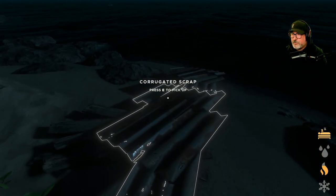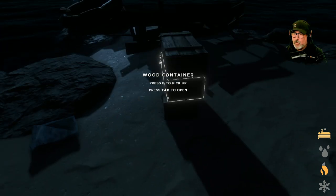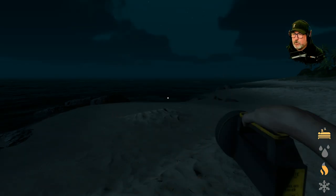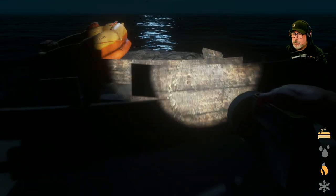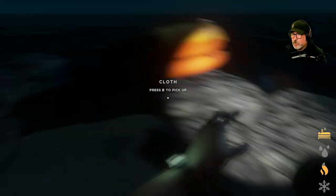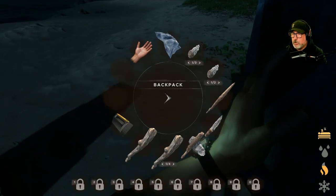We're going to take all of this. Let's see if there's anything worth taking. There's a flashlight, that's cool. Nothing in here - but there's the other cloth! That's our rudder and our sail. Very nice.